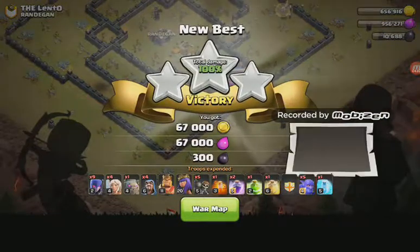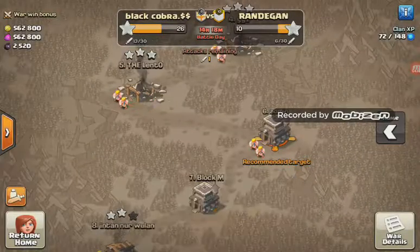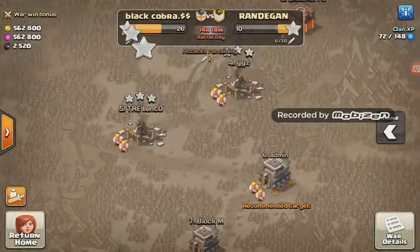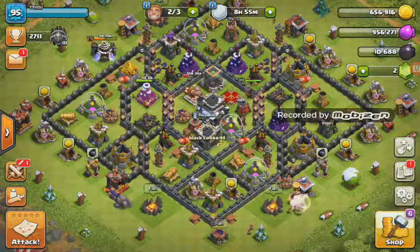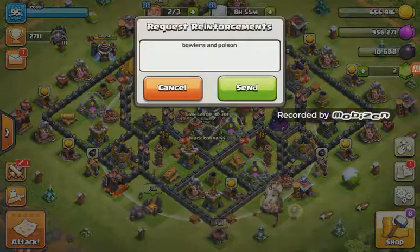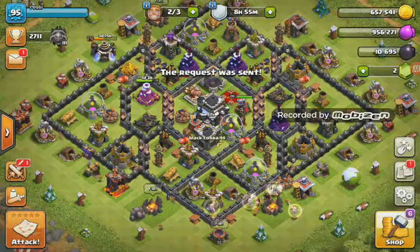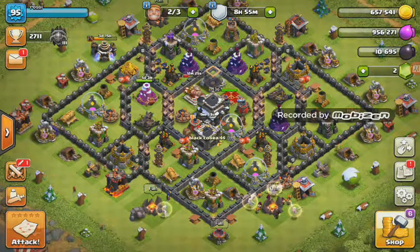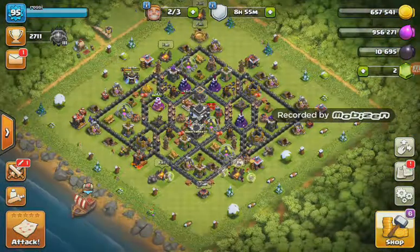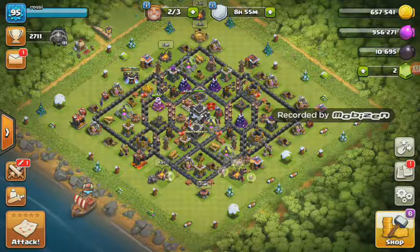Nice three-star, and that was from one of our TH9s against a TH9. Another three-star on the board. Same attack — we'll chuck up another request: bowlers and poison. I prefer max poison really, because the witches that came out with the baby dragon could have been a bit of a menace, but luckily they got dealt with pretty quick.